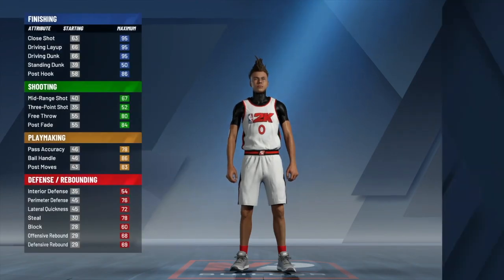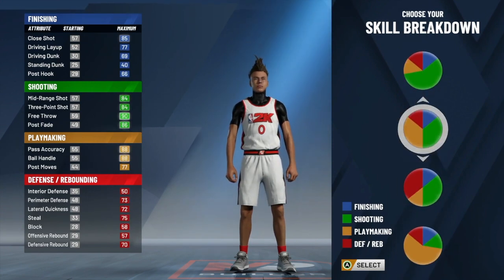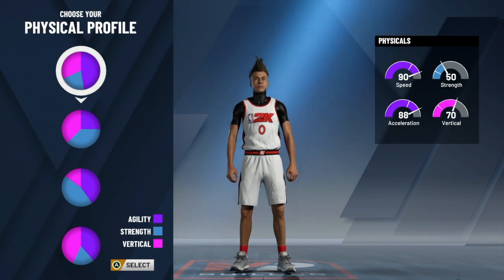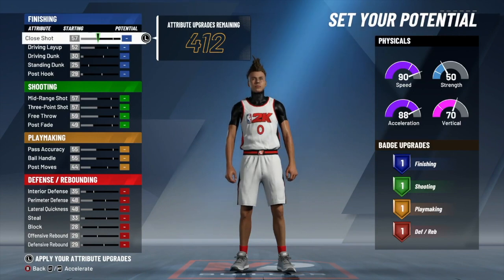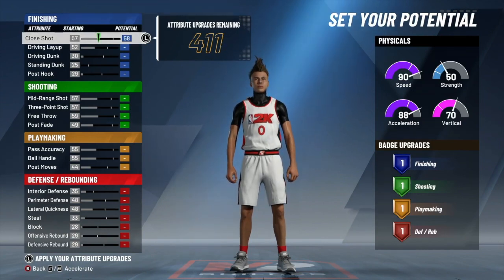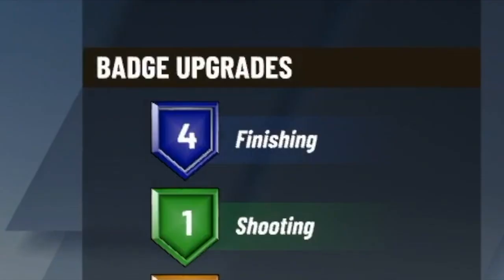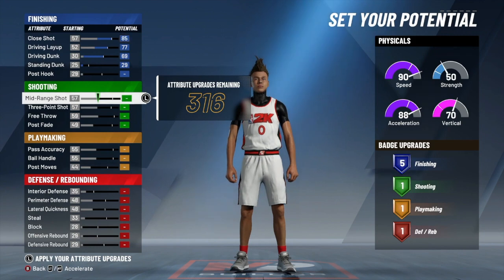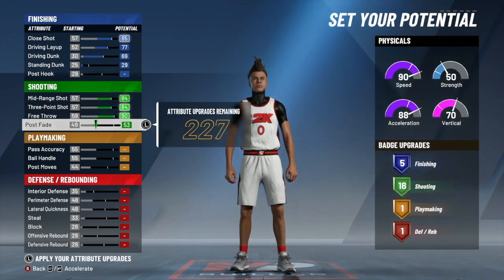First things first, you want to be a point guard — it doesn't matter what handed you are. Your skill breakdown is going to be shooting and playmaking, and your physical profile will be the very first one. Now that you've selected that, let's set our potential. You want to max out close shot, driving layup, and driving dunk, then add standing dunk until you reach five finishing badges — nothing more, nothing less. Moving on to shooting badges, you want to max out everything until you get to 20 shooting badges, so max out your mid-range, three-point, free throw, and a little bit on your post fade until you get to 20.